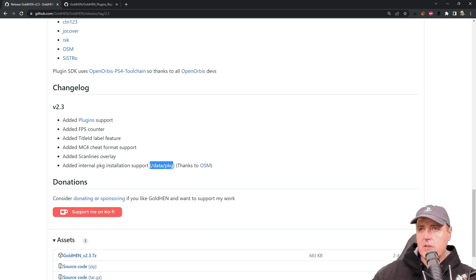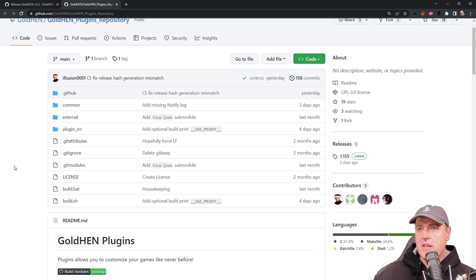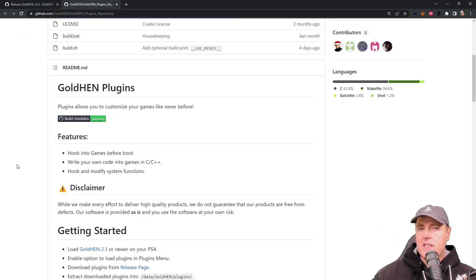The feature I want to drill into today is the added plugin support. If we scroll down, this is GoldHEN plugins, and what this is going to allow is other developers a way to hook into GoldHEN and make their own plugin. Think of it like Visual Studio Code — by itself it's just a shell, but plugins make it even better. The same thing is going to happen with GoldHEN, opening it up to a breadth of developers.